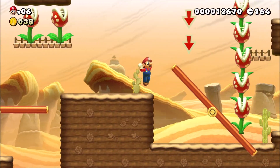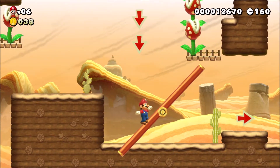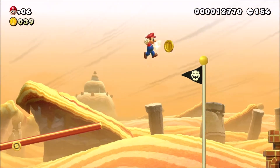How did these plants just... how were they okay with him doing this? He just pulled the ground out from under them and put in these random seesaws.